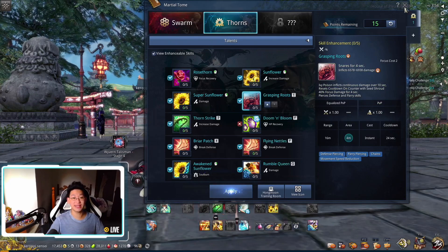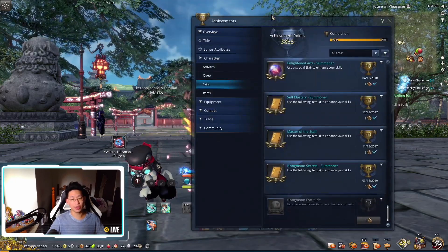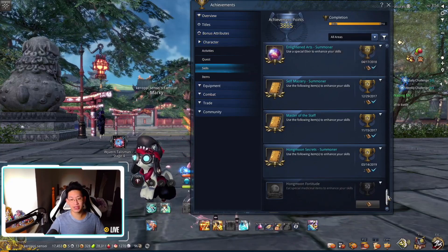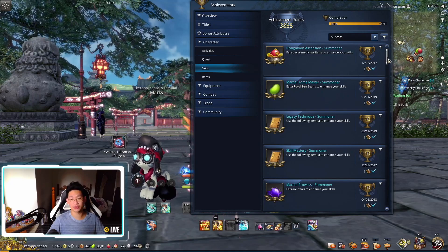So I'm going to tell you how to get 16 points. It's quite simple — when you press U, you'll open up your achievement menu, and you're going to come to Character, go to Skills, and go to All Areas. You'll see that there's a whole bunch of quests over here which will give you talent points or skills.